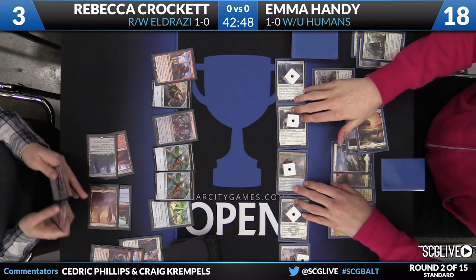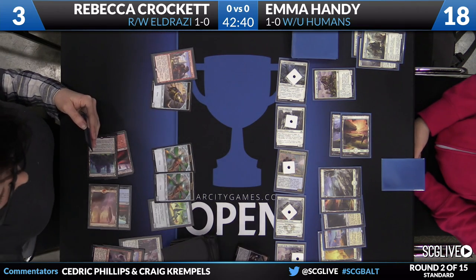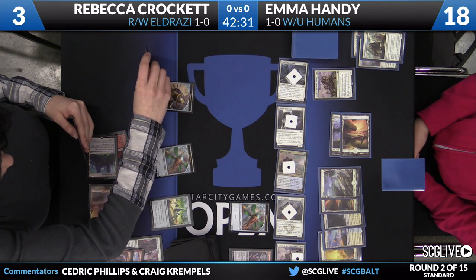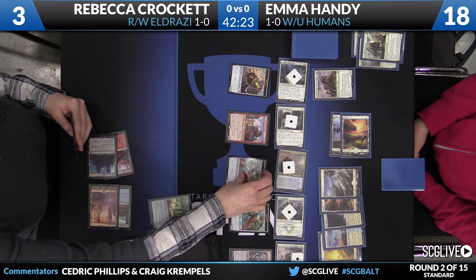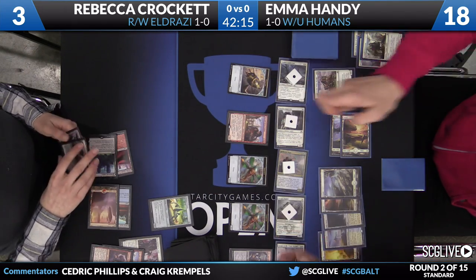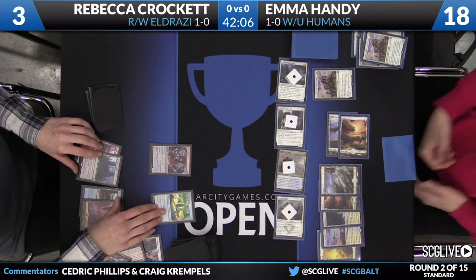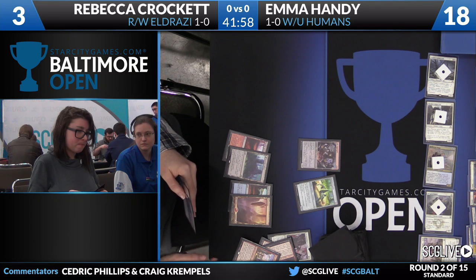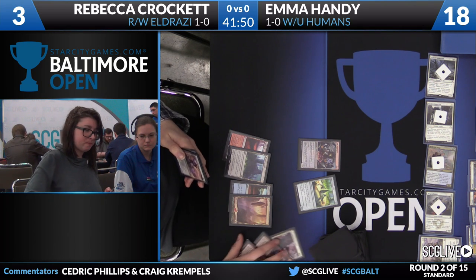Checking the deck list to see if Emma has Westvale Abbey — she has one, because that could be a game winner right now. But the attacking is still going to take place and I think it should. The attacks are pretty good. It's getting a little worse for Crockett each turn and the longer she waits, the worse it gets. Rebecca's at three and doesn't have a lot of leeway making favorable blocks. Those Thopters are still just 1/1s, certainly on chump-blocking duty. Rebecca loses basically everything. Another Displacer off the top is not going to help — it looks like Rebecca is going to concede the game.